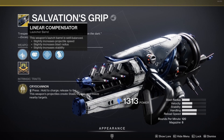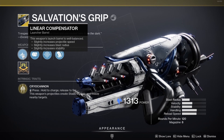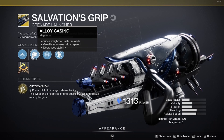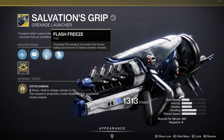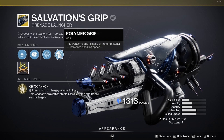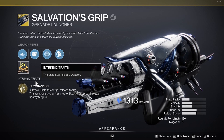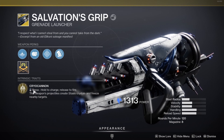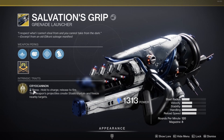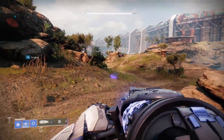Salvation's Grip exotic grenade launcher weapon perks are: Linear Compensator — well balanced launch barrel, lightly increases projectile speed, blast radius, and stability; Alloy Casing — reduces weight for faster reload, really increases reload speed, increases stability; Flash Freeze — this weapon increases the freeze radius and amount of Stasis crystals created; and Polymer Grip — grip is made of lighter material, increases handling speed. Unfortunately Salvation's Grip exotic grenade launcher doesn't have a catalyst. The intrinsic trait is Cryo Cannon: hold to charge, release to fire. This weapon's projectiles create Stasis crystals and freeze nearby targets.